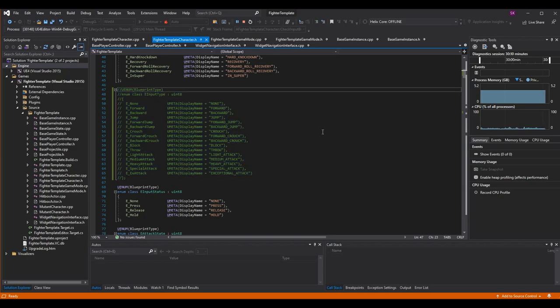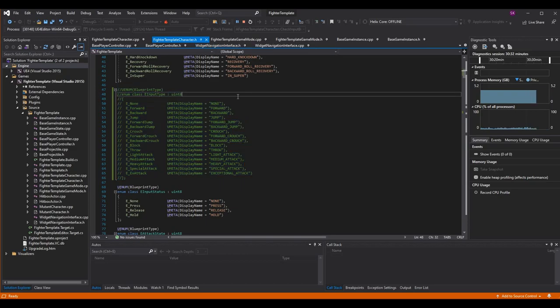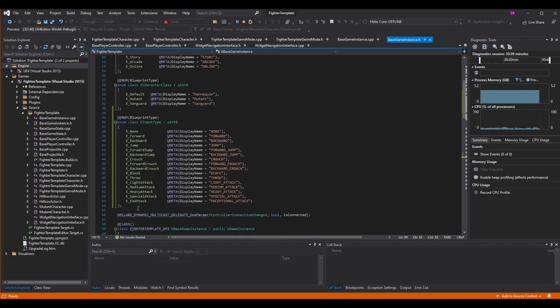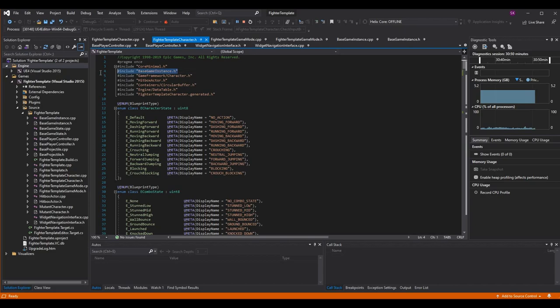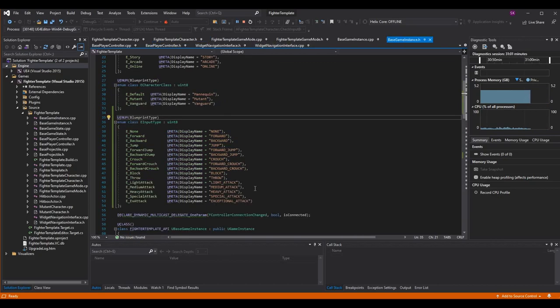Many episodes back we did a widget where we could modify what buttons performed what actions. We still have to fully implement this into our game, but you'll be seeing it again really soon. Thinking ahead to when we'll use that widget, we're going to need this enum outside the character. So what I recommend is copying it from the character class, commenting it out there, and going over to your base game instance dot h where your enums are and pasting it there. The fighter template character dot h already includes base game instance dot h, so you don't have to do anything additional — it's just going to work regardless.